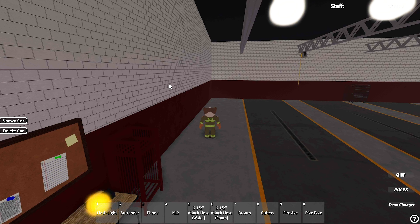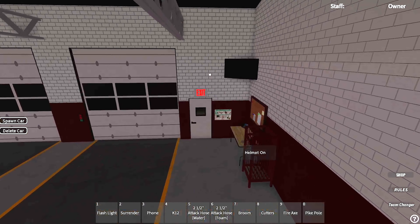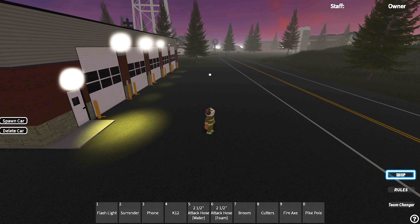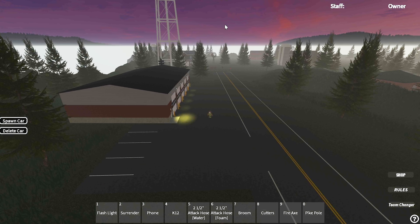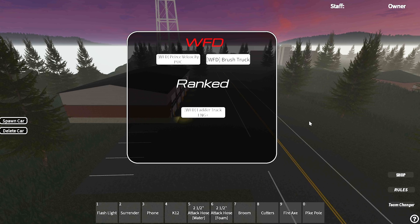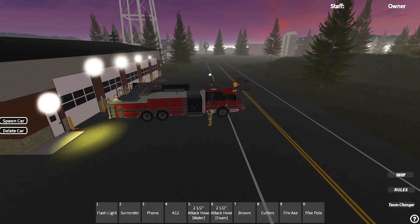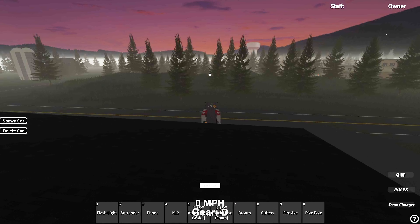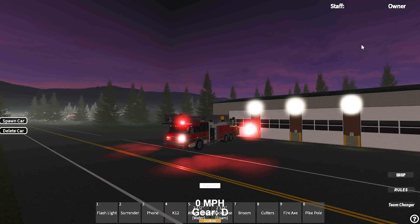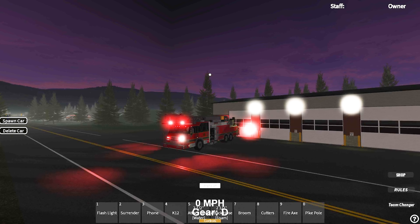There were also some script fixes. The gravestone is now gone, and these little farmhouses — you can no longer go inside them as they used to be glitched. The ladder truck for Engine Plus can now spawn in. This used to be unranked but it is now open for all ranks. And look at this — fully lit up and fully great.